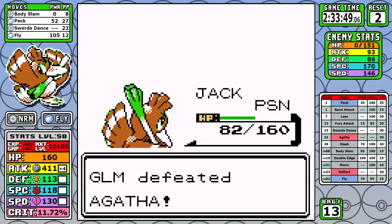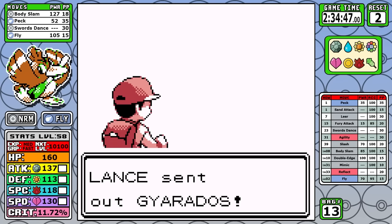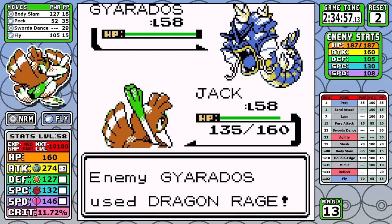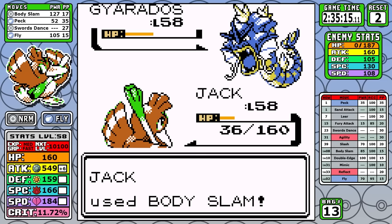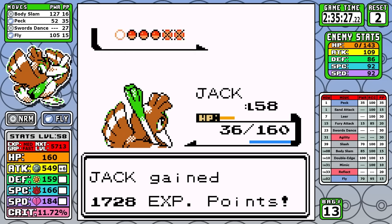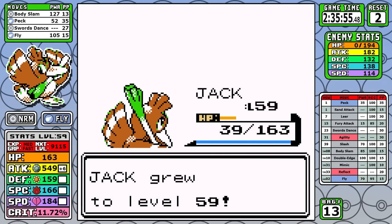Now we can take a look at Lance, and I don't have a good answer for Gyarados. What happens is I take a Dragon Rage, I set up, it goes for Hyper Beam and miraculously I'm actually able to survive, which is kind of surprising. Since it has to recharge on the next turn, I'm able to fully get my plus 6 attack, and from there with all the stat boosts, even things like Aerodactyl that resist Body Slam I can still one-shot. It goes without saying that nothing else stands a chance and we're able to take Lance just like that. Swords Dance, Body Slam - you guys know the drill by now.